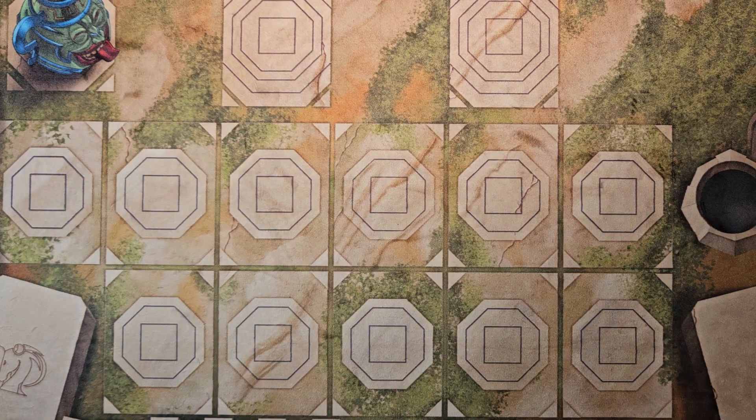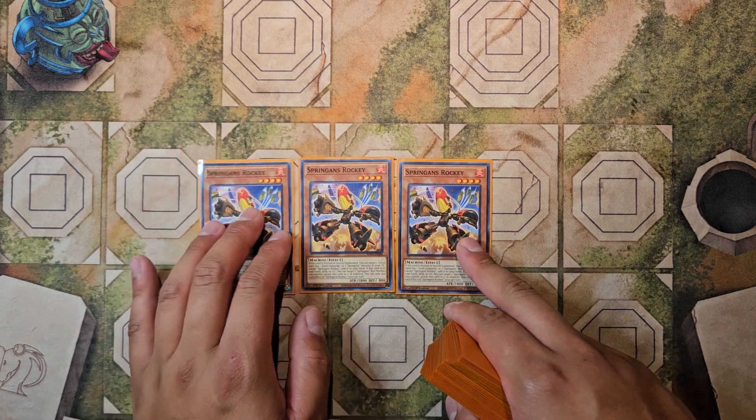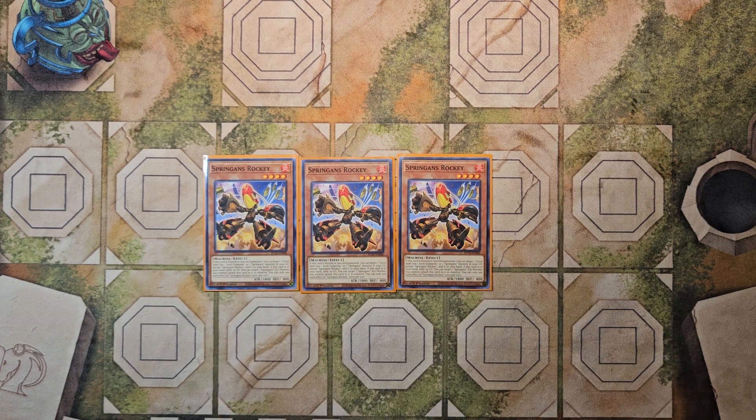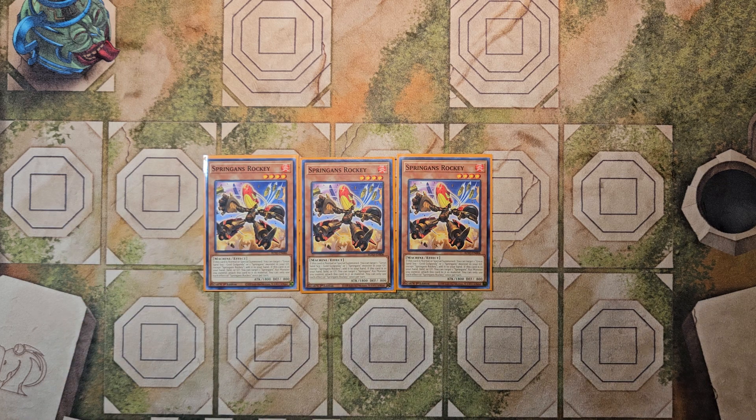This is a 44-card decklist post Agov. We're playing a playset of Spriggans Rocky — in my opinion he's still one of the best Spriggans monsters in the main deck. Upon normal or special summon he gets to target the Great Sand Sea Golganda field spell or a Spriggans monster in your graveyard except himself, then add it to the hand. Also, all fire attribute machine type Spriggans share a secondary effect: if this card is in your hand, field, or graveyard, you can target a Spriggans Xyz you control and attach this card to it as material from anywhere.